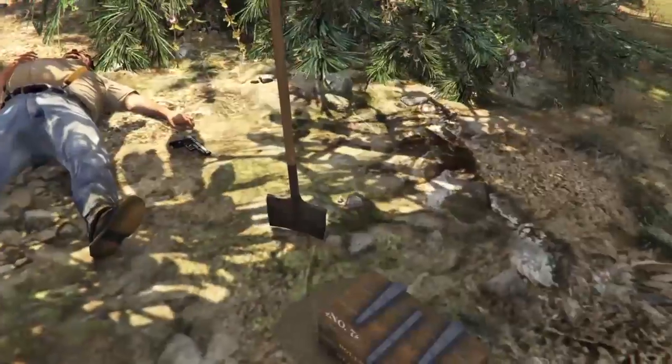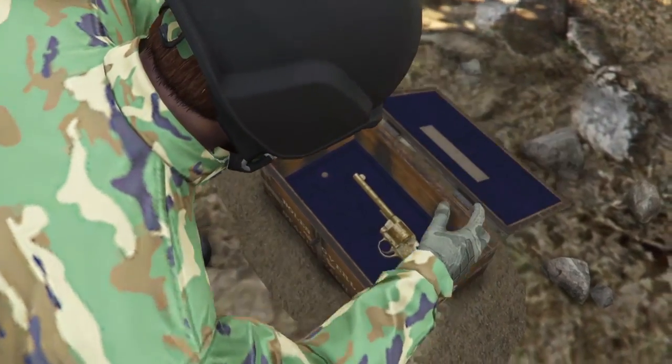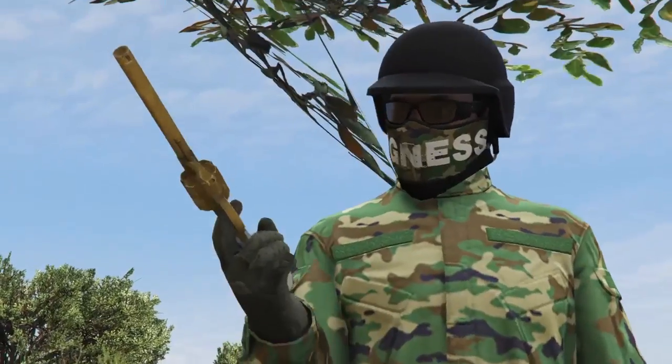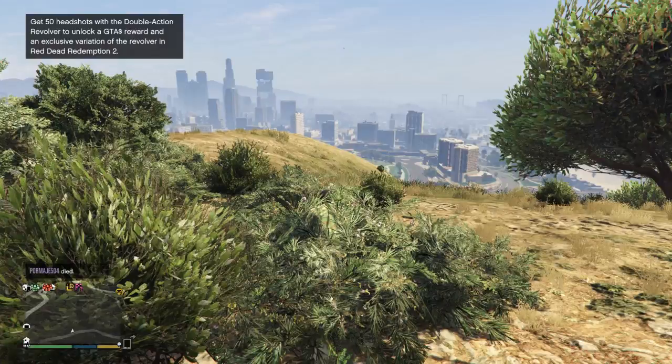You're seeing me get all the checkpoints right now. And then at the end, when you pick up the gun — boom — you're seeing it right now. You pick up the gun, there's a little cutscene. You get to use the gun, and in the top right corner it says: get 50 headshots with a double action revolver to unlock a GTA money reward and an exclusive variant of the revolver in Red Dead Redemption 2.